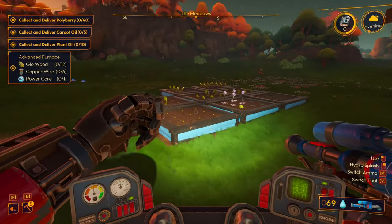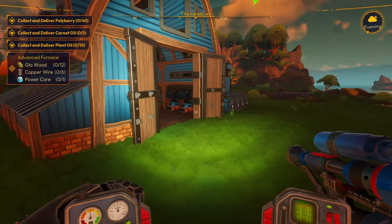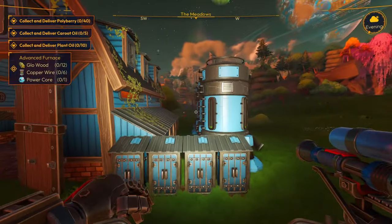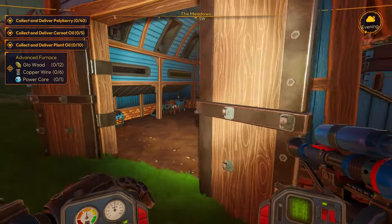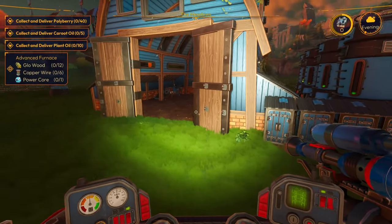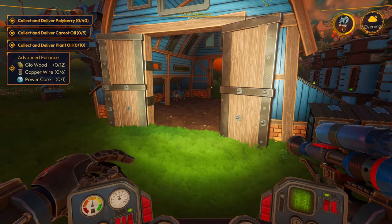Alright guys, well the garden's going, everything's good to go. I'll figure out how to make the power core — I'm sure it's something I'm missing. I gotta craft something or run into something. Anyway, thanks for joining me. You guys are awesome. Don't forget to like and subscribe if you want to see more. This is Wild Pop Gaming — I'll see you in the next one.